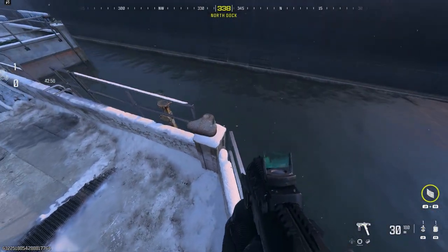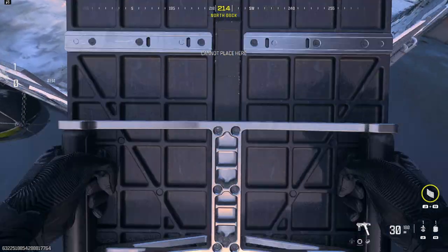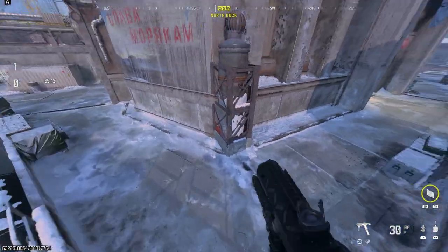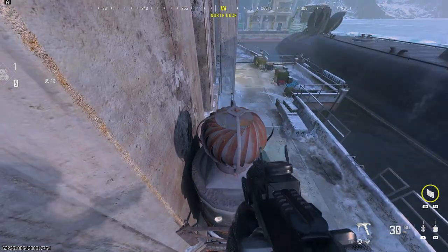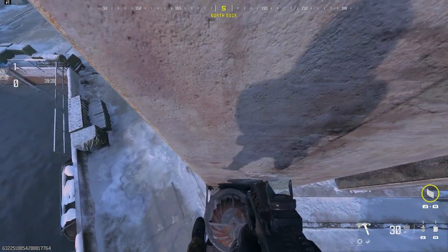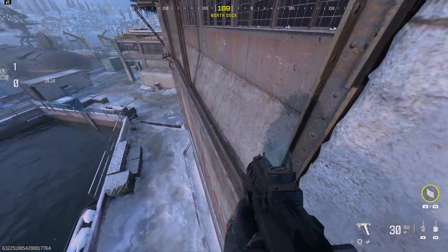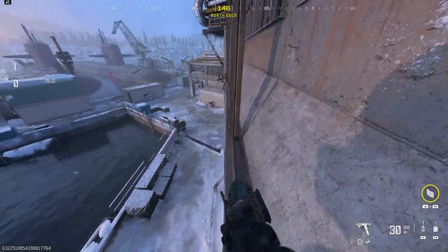Moving on to the next glitch — we're on Sub Base. What you want to do is have a barricade and place it exactly where I do in this area here. Once you've done that, jump onto the barricade and do a strafe jump up here. Then jump on top of the air vent, jump on the invisible barrier, walk around, and climb on top of this bar by jumping up.